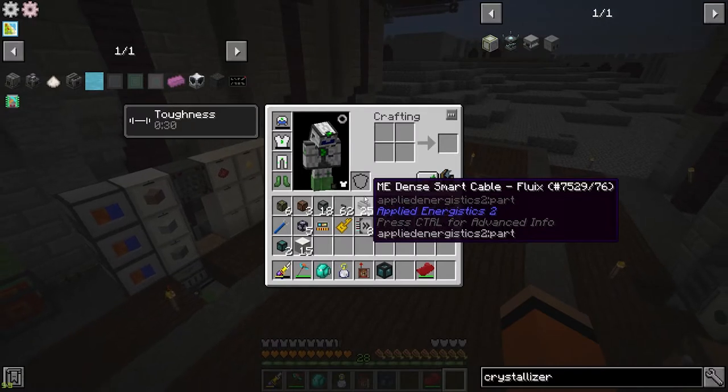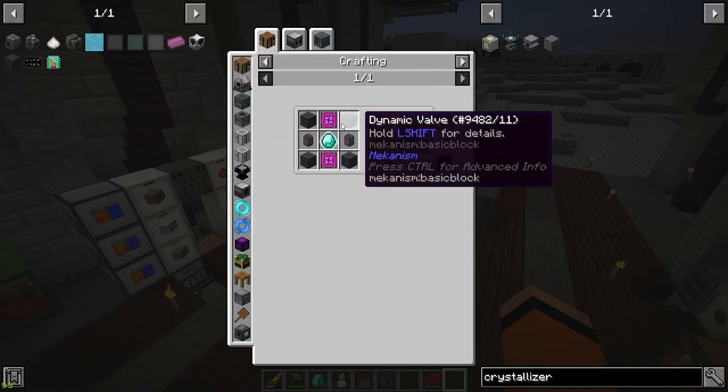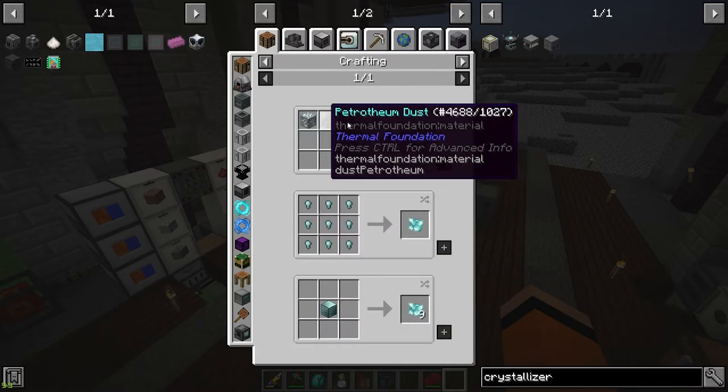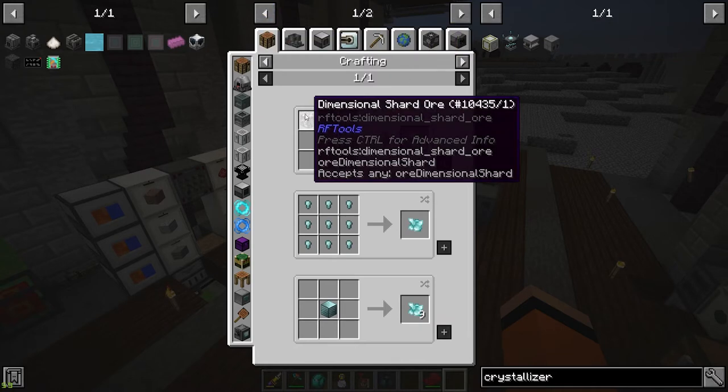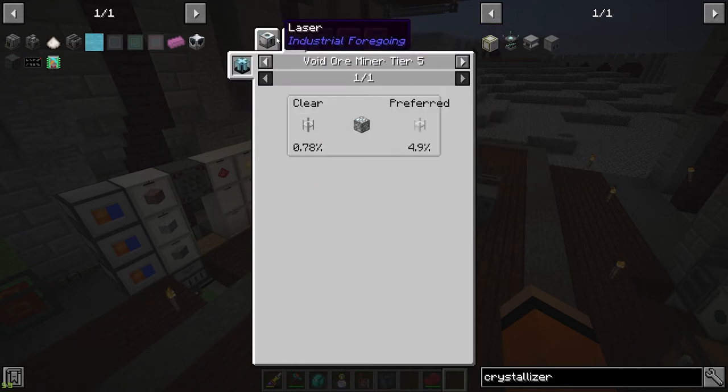There's a bit of a roadblock here — in order to get the calcium sulfate we need a chemical infuser, and to get a chemical infuser we need infused diamonds, which means we need dimensional shards. These only generate on other planets or through void ore miners or the lasers. So I think I'm going to start the void ore miners, since they take a long time to progress — you need resources from tier one to get to tier two, tier two to tier three, and so on up to tier six. The dimensional shards only come from tier five and tier six, so we need to do this first.